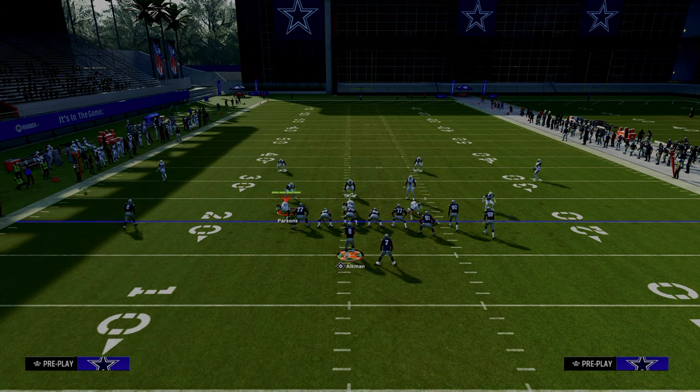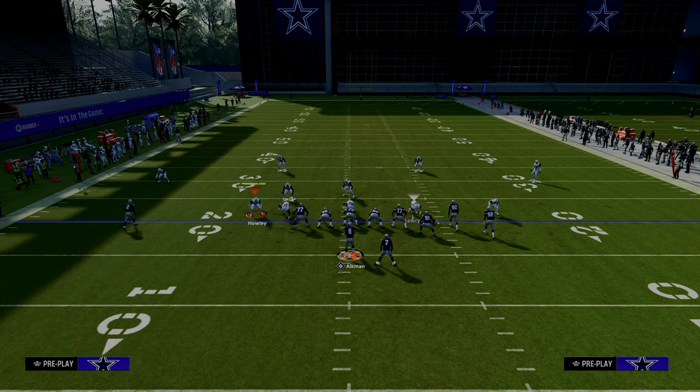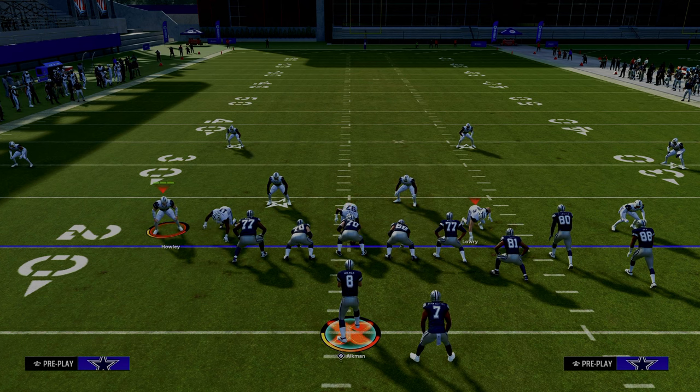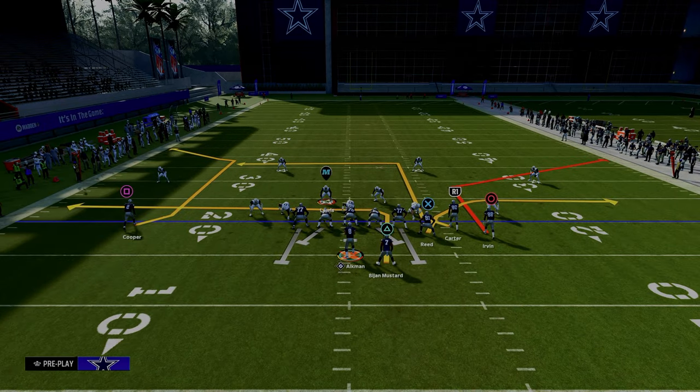A lot of people's standard meta right now is basically a lot of double Mabel. Essentially what double Mabel is — we're trying to take away the sidelines. Part of the reason why people want to take away the sidelines is because they want to force you to throw at their user in the middle of the field. The beauty of this route combo is we are just going to throw underneath a 30-yard cloud.